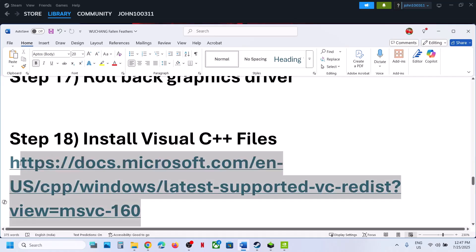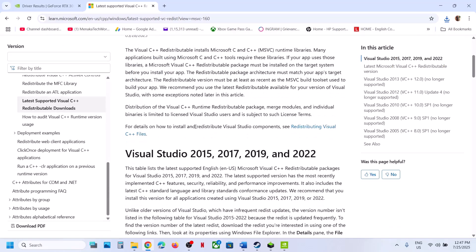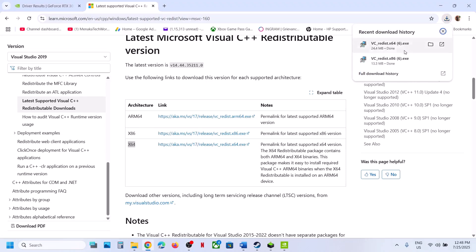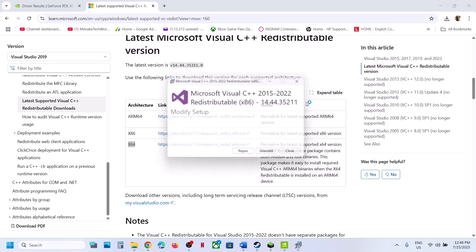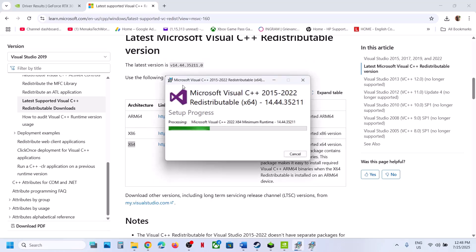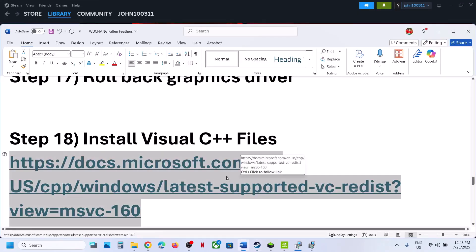The next step is to install Visual C++ redistributables. Copy the link provided in the video description and open it in a browser — it will take you to the Microsoft website. Scroll down and download both the x86 and x64 files. Run the x64 installer first — if you see a Repair option click Repair, otherwise click Install. Do the same for x86. Once both are installed, restart your computer and launch the game.